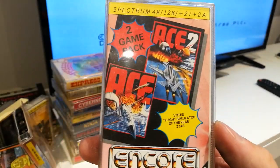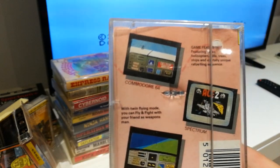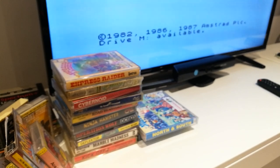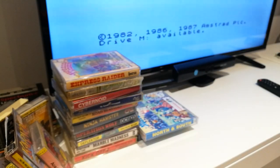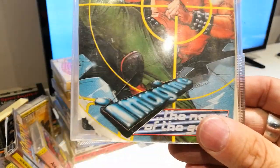Oh, I've missed this — I found this in the bottom: a 2-pack, ACE and ACE 2, two for the price of one. They've just shown the loading screen, not the Spectrum version — they haven't shown any graphics, which is a shame. I think I've played one of them. Apparently it's 'Fight Simulator of the Year.' We've got Target Renegade, but I think the box has gone missing so someone has made a box for the original tape — they've pulled a piece out of Your Sinclair or Crash and made their own cover. Target Renegade.